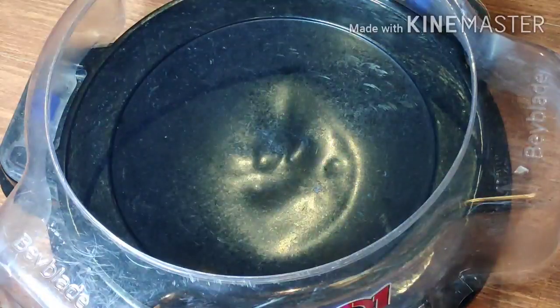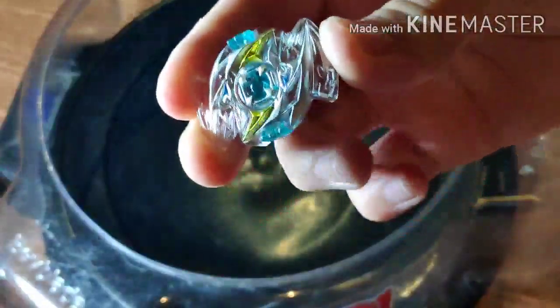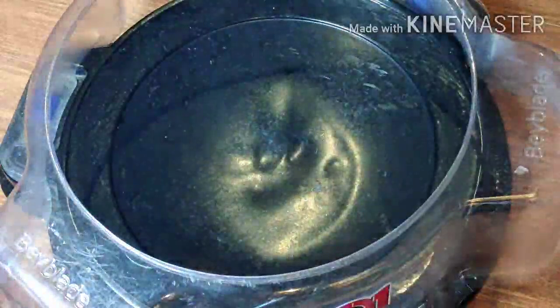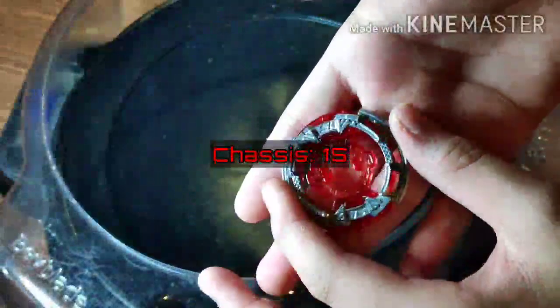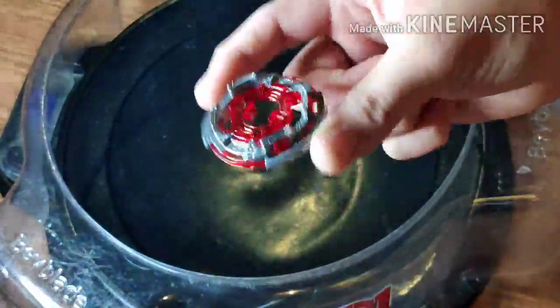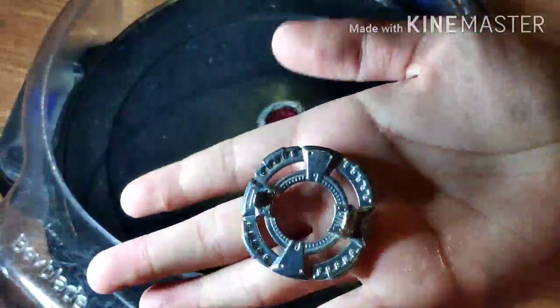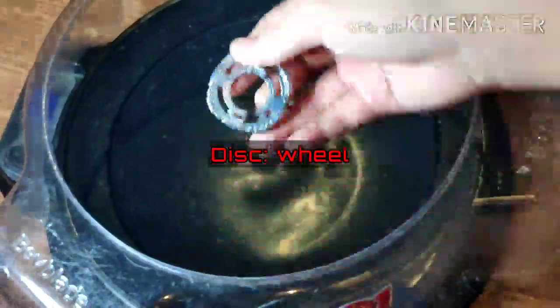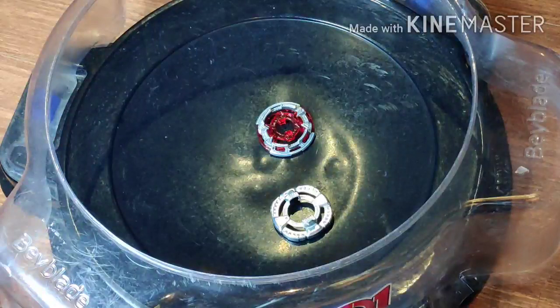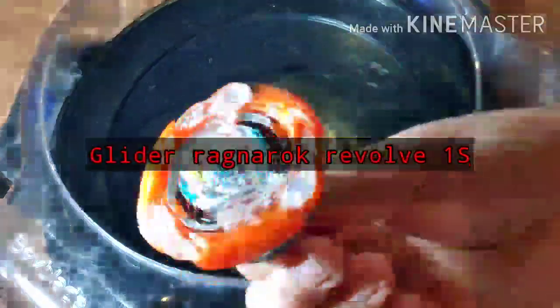Let's talk about the rings first. The chip is blue. And the Glide Ragnarok ring — 1S. It's not as heavy as a double chassis but still pretty good. The wheel disc has a lot of stamina in it and it's great. And finally we have the driver — ordinary Revolve. This is Glide Ragnarok.